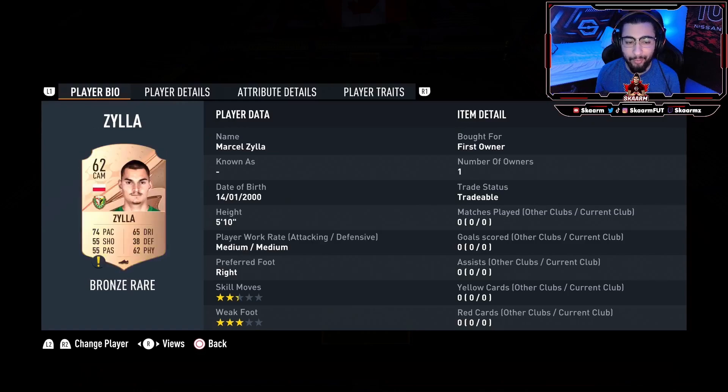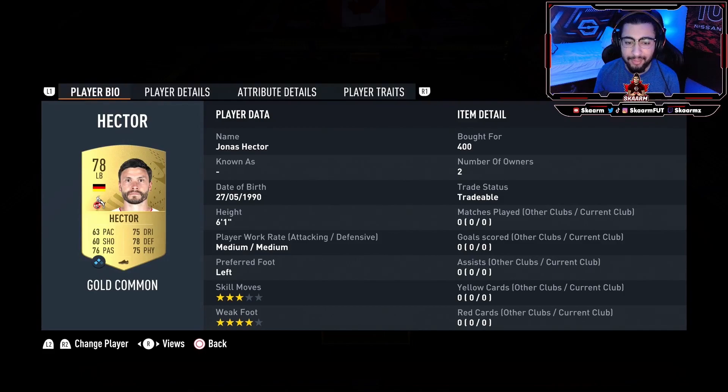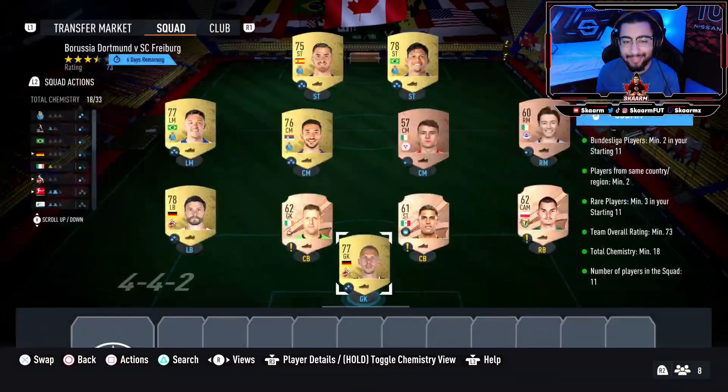We start off in net with Marvin Schwabe. Looking at the right back position, it's going to be a random bronze card — same thing at the right center back and same thing at the left center back, all three are just random bronze cards. Looking at left back, it's going to be Jonas Hector. At right midfield it's going to be Marquee, at right center mid it's going to be McManus, at left center mid it's going to be Grujic, at left midfield it's going to be Pepe, and at right striker it's going to be Evan Nielsen.